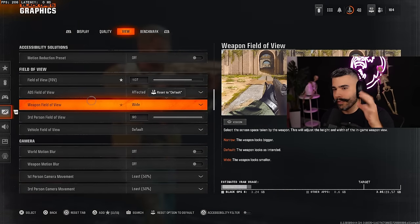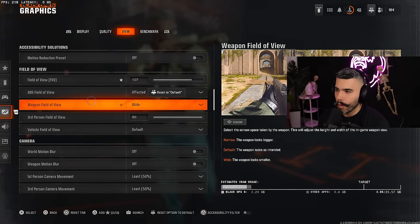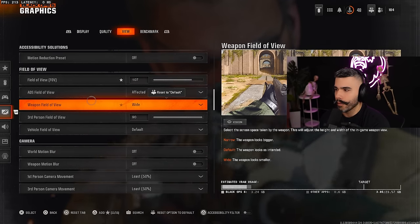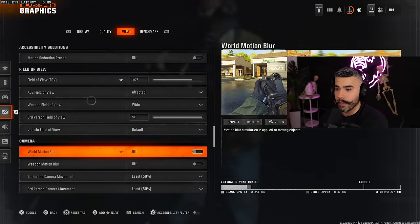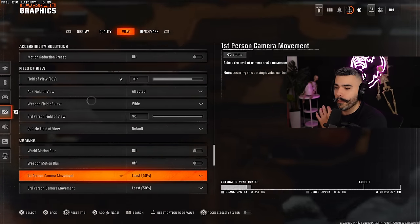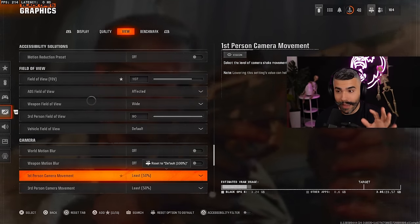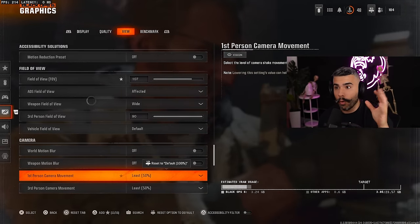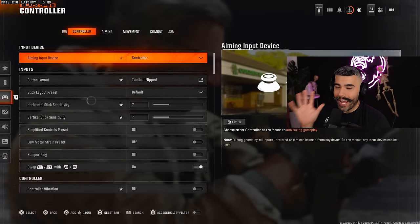For weapon field of view, it doesn't matter a lot — it just makes your gun look smaller. Some people like narrow because it makes your centering look bigger on screen. I have it on wide. Make sure your blurs are both off, as they distract you and hurt more than they help. For first person camera movement, keep it at least at 50 so you have less visual shaking.